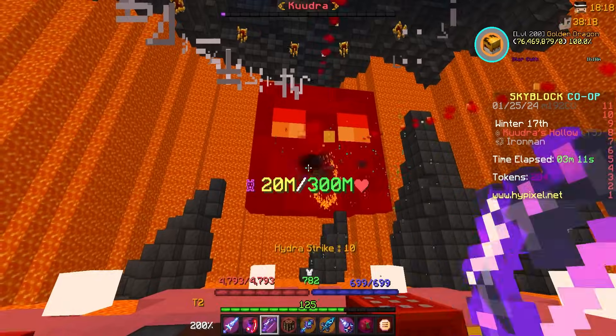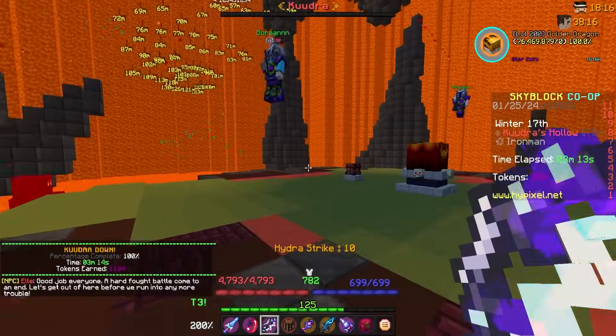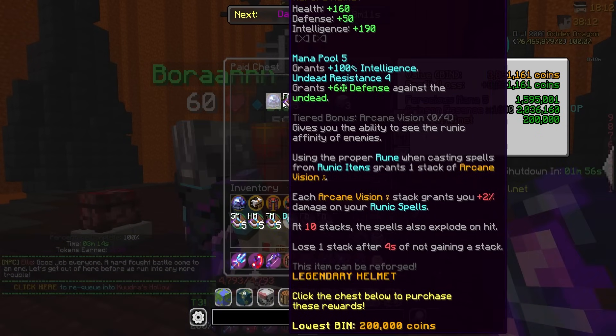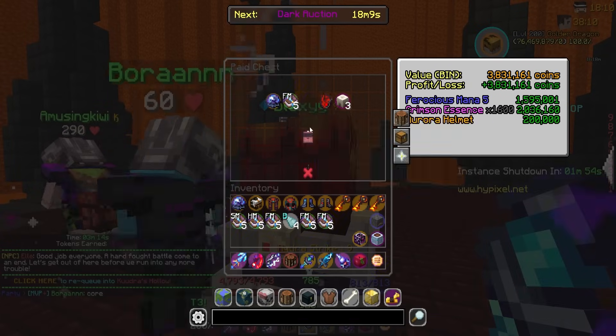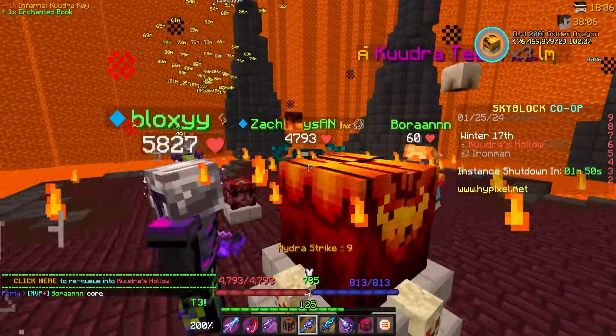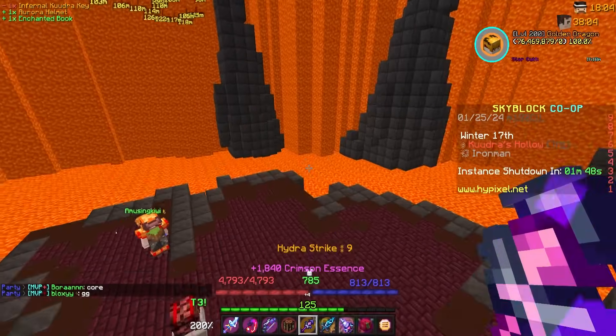Another run coming to a close here. Let's see what we can... oh my god. Why, I don't like it when they do that. When the whole floor is just covered, it's like, what are we doing? Mana pool on the helm. I mean, eventually I do want like a maxed out Aurora helm. So that is a part of it. We'll go and grab that, I guess.